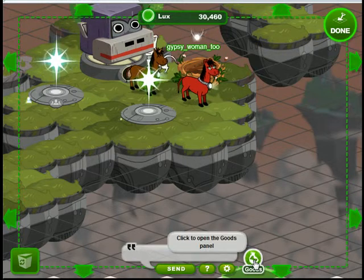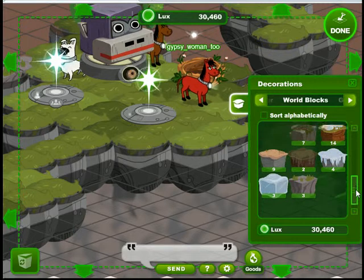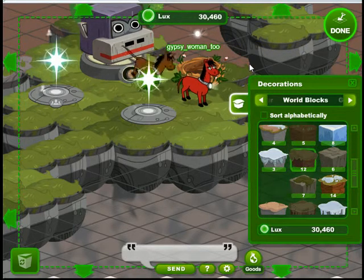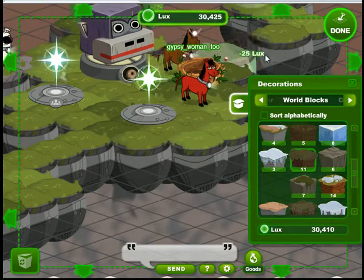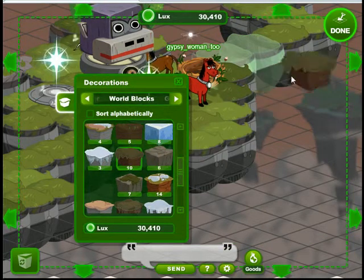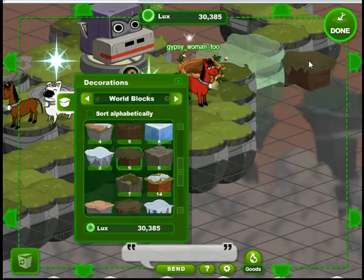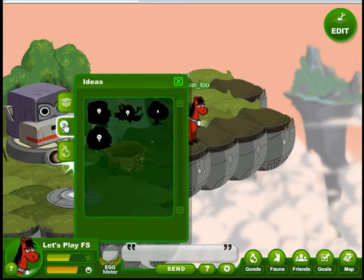First we'll go to the edit mode because we need some land to put our items on. We'll click on an item in the world blocks and drag and drop them where we want them. You can have a maximum of 30 by 30 blocks for your sphere, and we'll get out of edit when we're done.